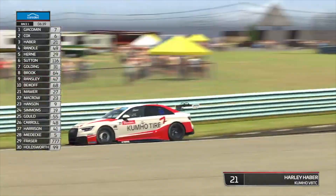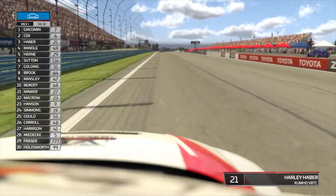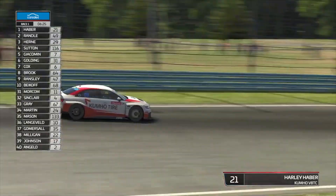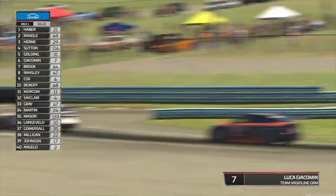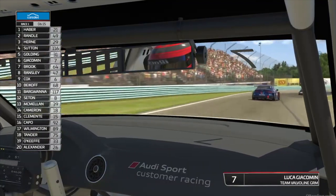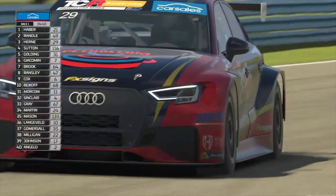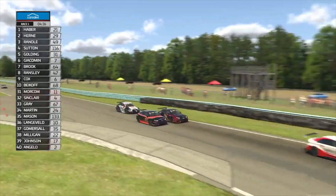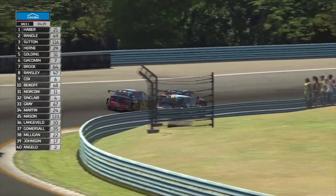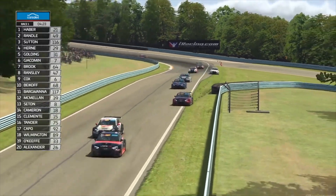The fight continues — Haber, Randall, Hearn, they're going to come around onto the pit straight. Let's see where they come out in relation to the GRM car. We're right on board with Harley Haber in the Kumo number 21. Just over six minutes left to go, and they've come out comfortably in front of the GRM combination. Haber's got away — look at that margin, it's a couple of car lengths. He's broken the tow. Now Randall is being chased across the road by Nathan Hearn. You want to be careful being hung out one wide, because Ash Sutton is about to drill that 116 car down the inside — and that's exactly what he does.